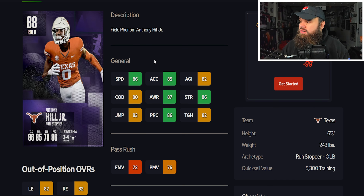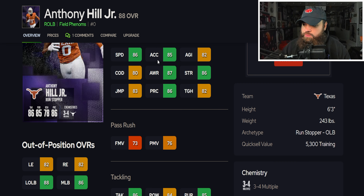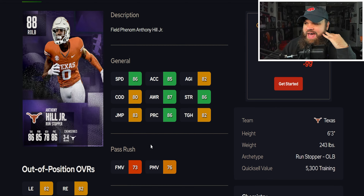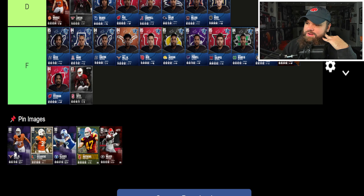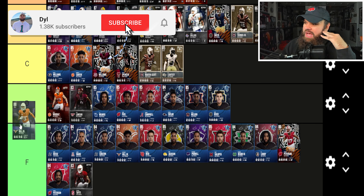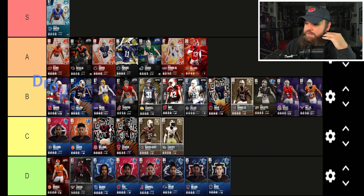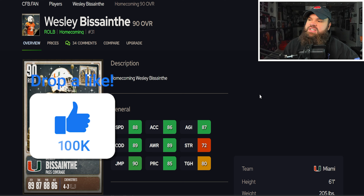Anthony Hill Jr is six foot three, 245, 86 speed, 85 acceleration, 82 agility, 80 change of direction — another nice balance of physical stats. He doesn't offer pass rush but does have 83 zone coverage. I think Anthony Hill Jr is a solid pass coverage player, a little bit better than EJ Light See, so I'm placing him in the B tier as well. The B tier is going to be absolutely loaded today.